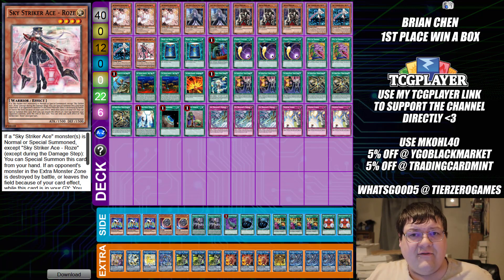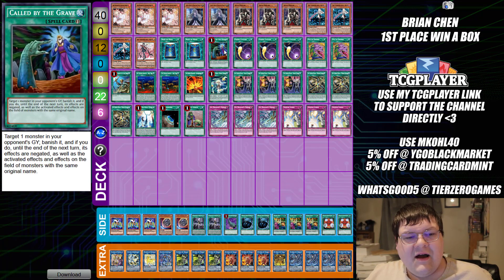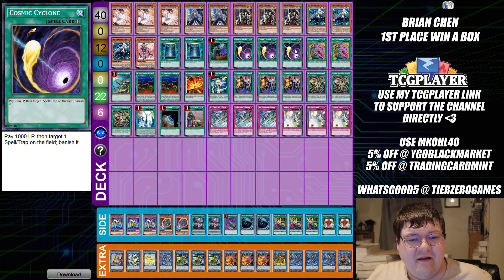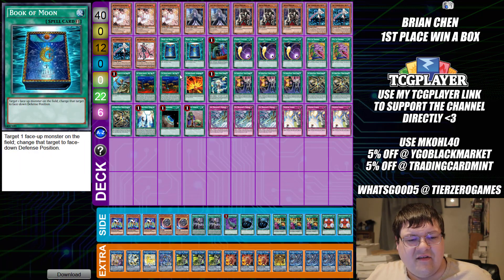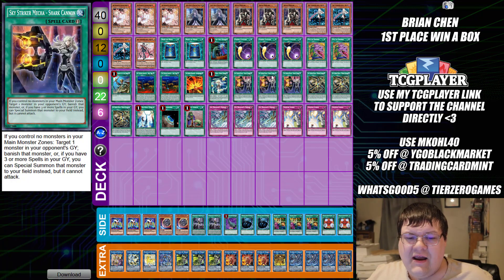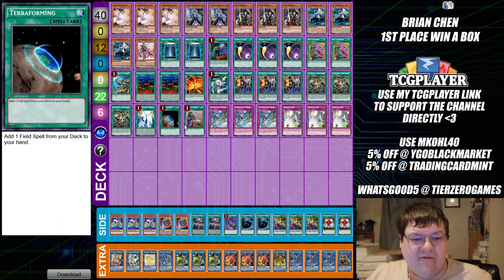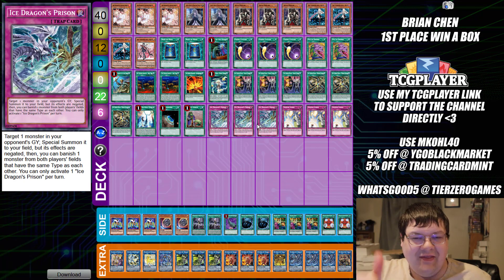We have two copies of Book of Moon — this card is really good. One Dragged Down into the Grave, Called by the Grave, triple copies of Cosmic Cyclone, two copies of Pot of Desires, one Reinforcement of the Army, two copies of Area Zero, one Afterburners, one Hornet Drones, triple copies of Shark Cannon. Across both the Striker Eldlich and this list I'm seeing triple Shark Cannon, so if you want to find success this format just max out on three copies — your opponent is going to hate you but you'll feel good. Triple copies of Widow Anchor, one Multi-Role, one Terraforming, one Upstart Goblin, triple copies of Ice Dragon's Prison, and triple copies of Solemn Strike.